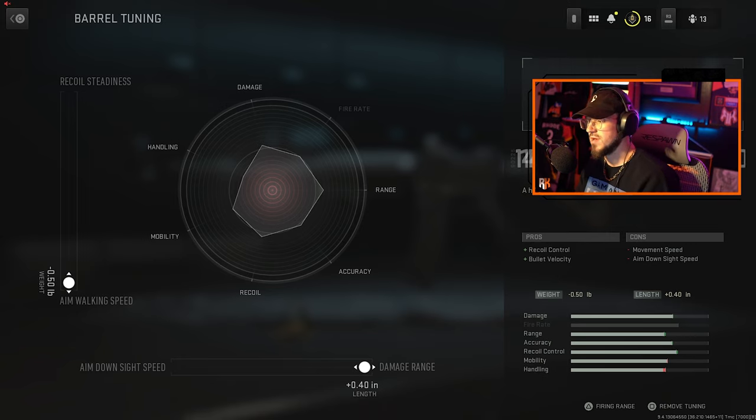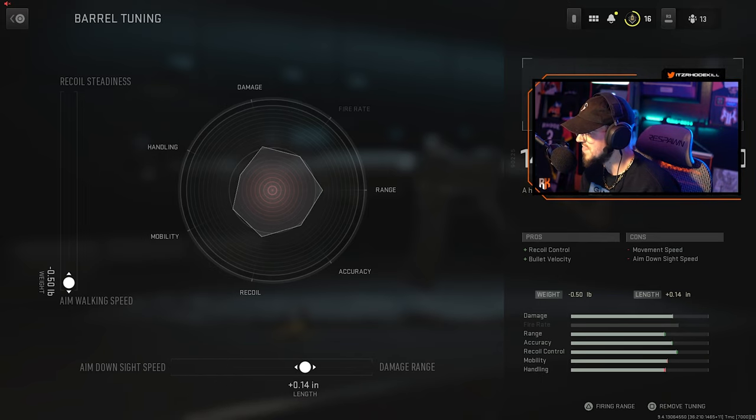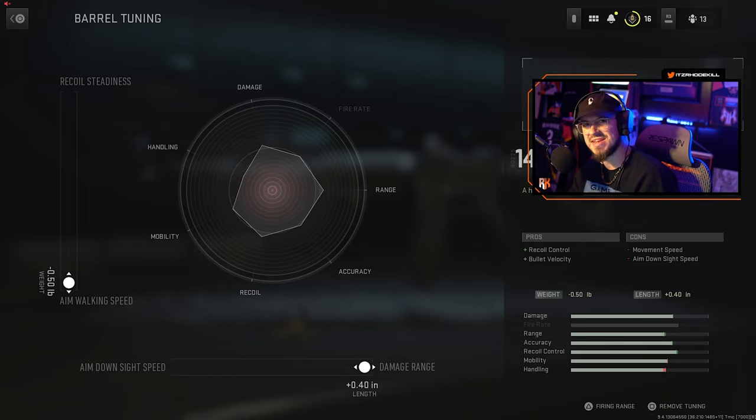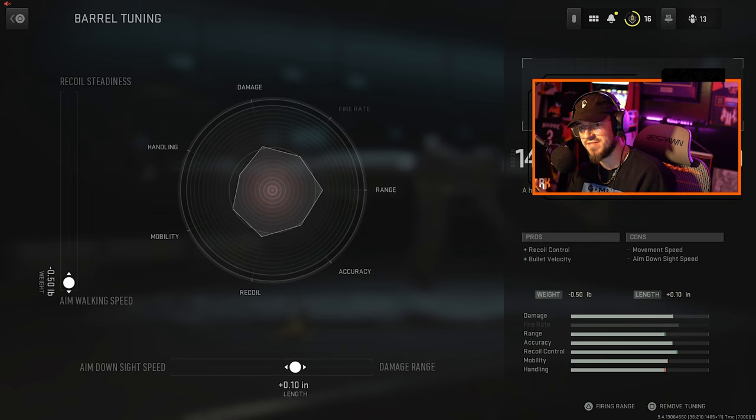If I go to the bottom horizontal axis — ADS speed and damage range — moving that left to right on the left analog stick, you can see what it does. If I go all the way to ADS speed, you'll see the bars change. It's not a significant change in the stats, but they do change, and especially if you look at that middle circle you'll see what it does to that line as I'm moving it.